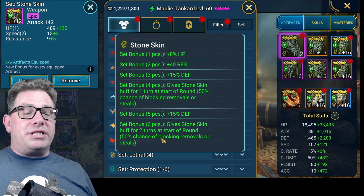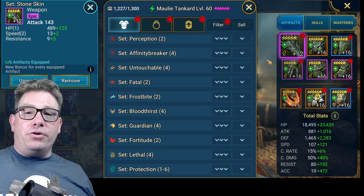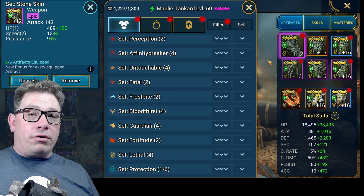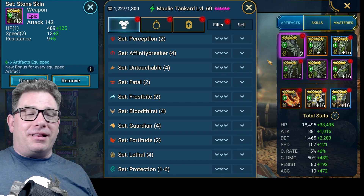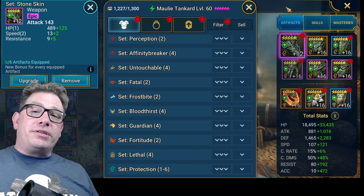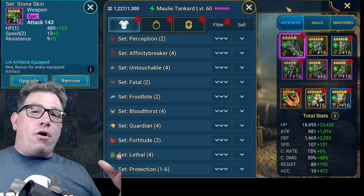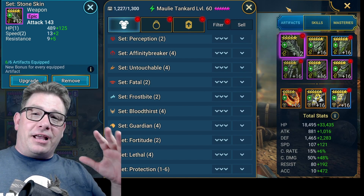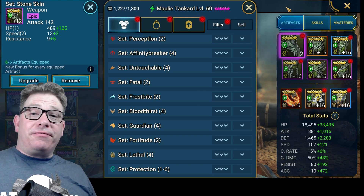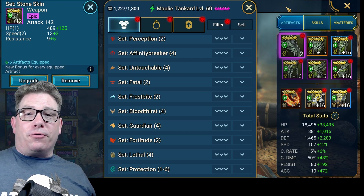Again, 50 percent chance of blocking removals or steals. The other thing Stone Skin does: they cannot place debuffs on you — no Decreased Defense, no Provoke, no Stun, no Sleep. If they strip it off, she'll be like any other champion. Once that wears off she'll be like any other champion out there, but two turns can be huge both in arena and dungeons.